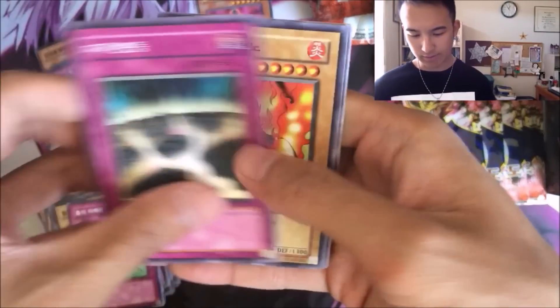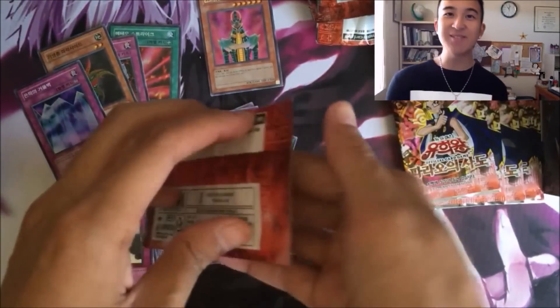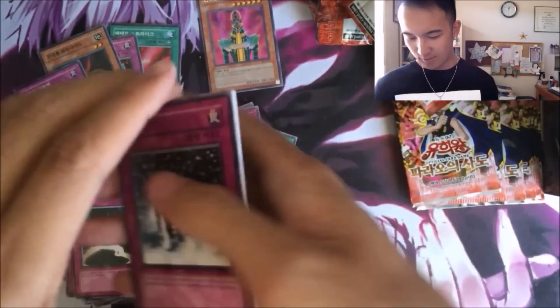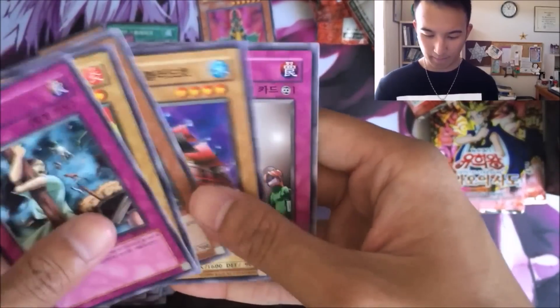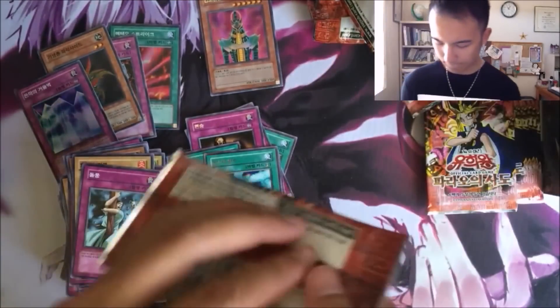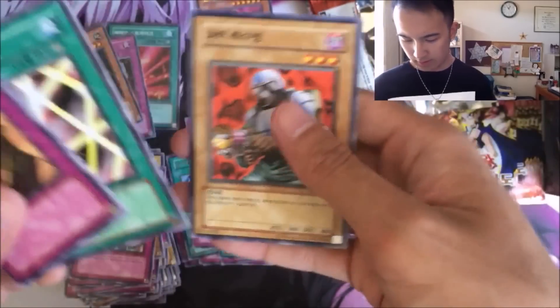We're several minutes into this video. I forgot to say this in the beginning — I grabbed some popcorn, chicken wings, some ramen — whatever you guys eat. Where are the ultras? I'm wondering right now. Another rare spirit card. We've got several packs left.